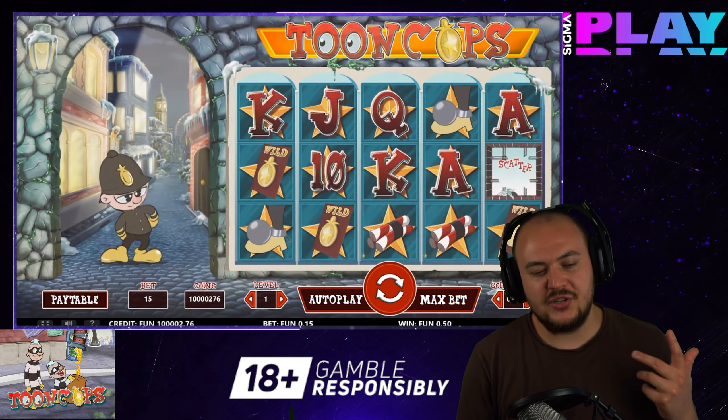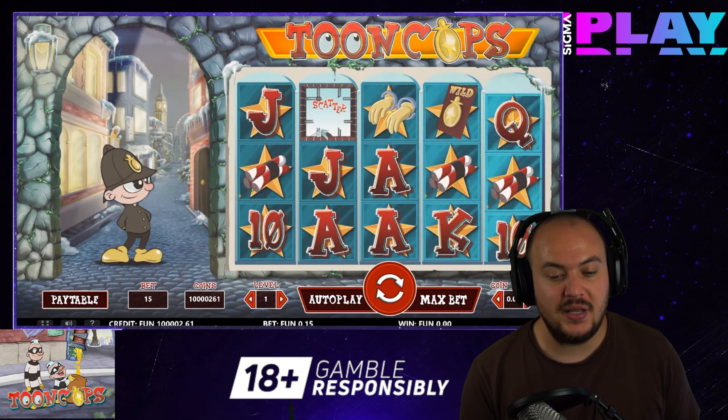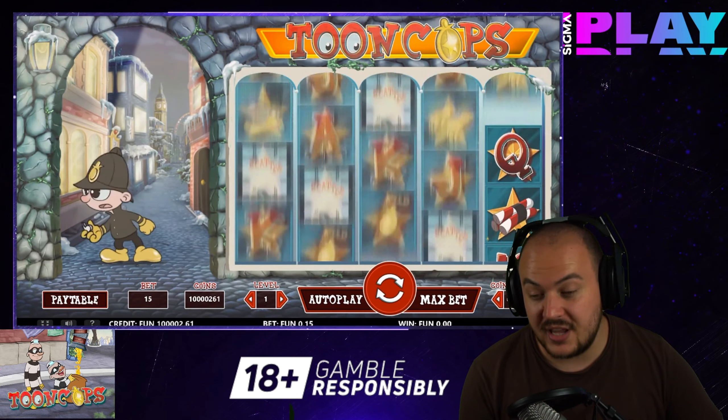You will find a variety of symbols on the reels of Toon Cops. These come in different shapes and sizes, each playing a different role in the general gameplay. Symbols are used to score wins in the slot game, and we have to explore how the symbols in Toon Cops function.